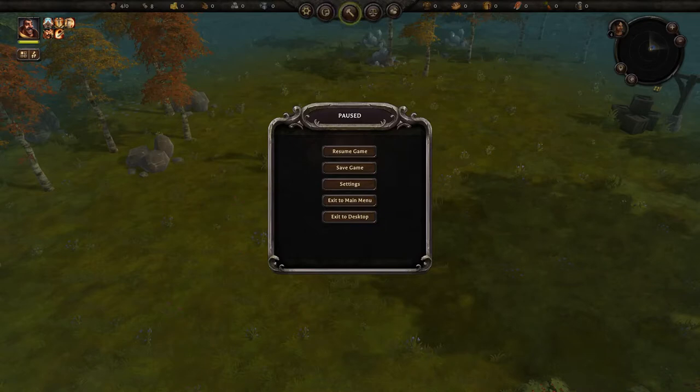Welcome everybody to the first installment of the Sound of Musket series on Folktale. We're going to play Folktale, which is an early access game with some experimental builds. It is basically a city builder, but unlike a lot of other city builders, you can actually control your people and tell them to do stuff directly, versus just saying 'I want this done' and waiting for them to do it.